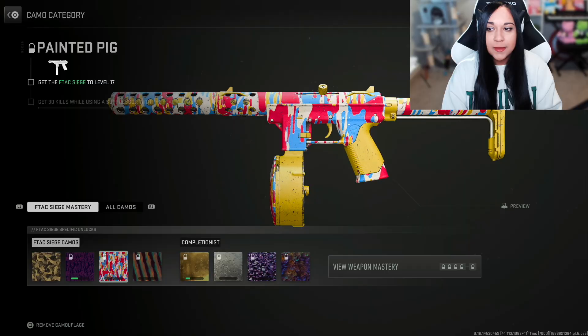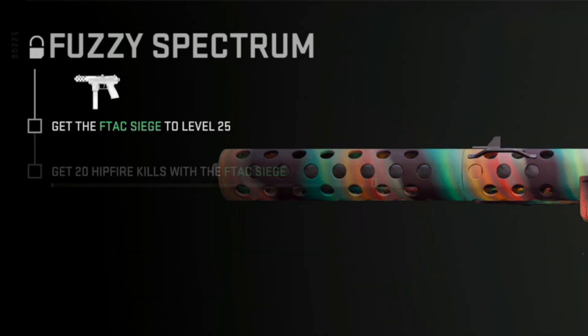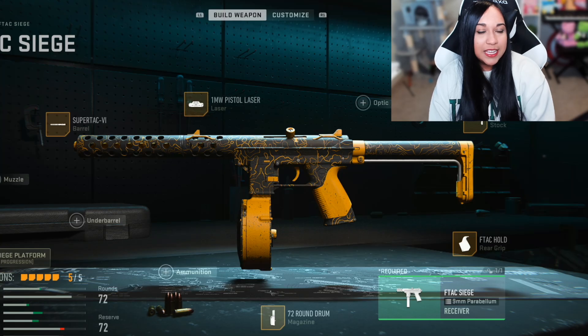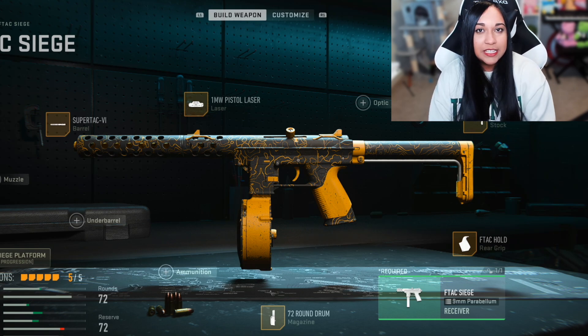After that I have to level this gun up some more and then get 30 kills with a suppressor. The last base camo challenge for this gun is to get 20 hipfire kills, and then we have our gold challenge. Getting those base camo challenges won't be so bad, especially on shipment. So I'm going to go ahead and head into some shipment and get these challenges done.